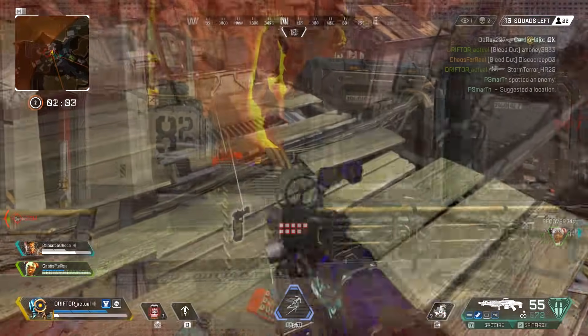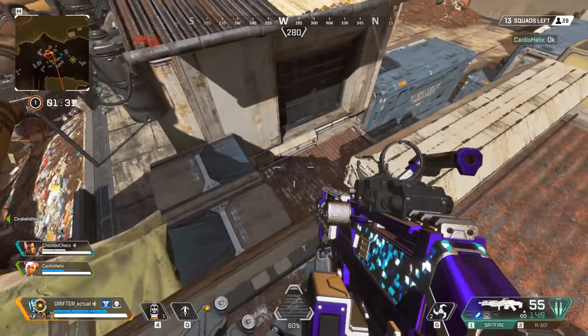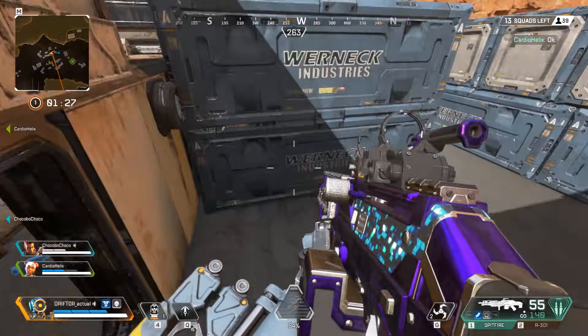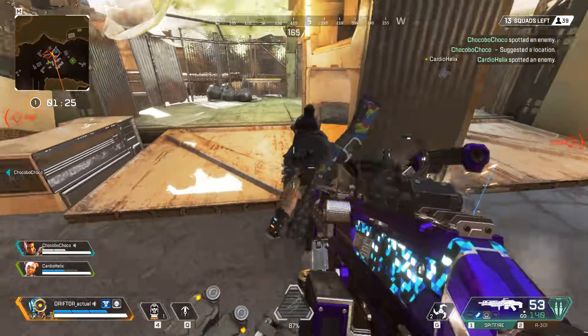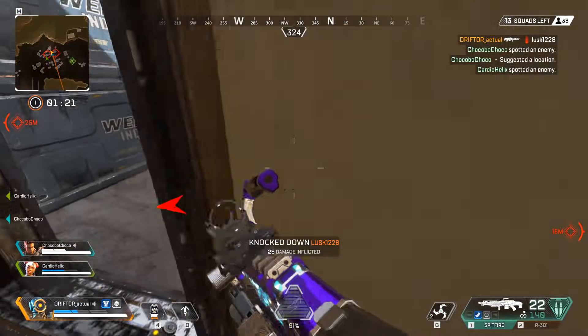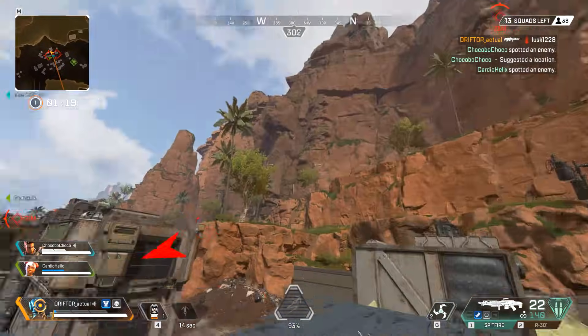Speaking of defensive grapple hooks — here's another good example. I decided to push this team in slums even though my team was a little bit behind me, and I'm going to have to end up using the grapple hook defensively in order to save my life. I found them all in one building and while I got great damage in, I was going to lose that fight if I stayed. So I had to swing out.